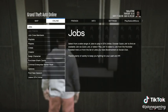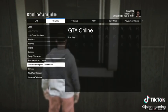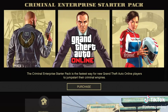Open up the pause menu, highlight criminal enterprise starter pack. Hold the pause button, tap X, and then release the pause button a half a second later.